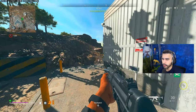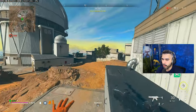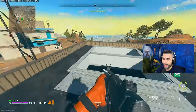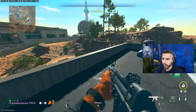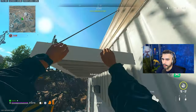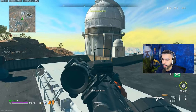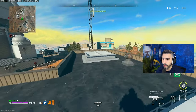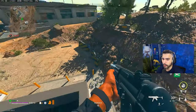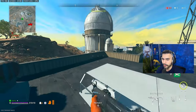Another cool jump spot — not many people think about this. Sometimes a crate spawns up here and people think they have to go all the way around to get up, but think smart: this little trash can is going to be your best friend. Hop on the trash can, hop on this, and boom — you're up. No one expects you to be there. Easy kills from the top. High ground is key especially in Zaya — it's super efficient.